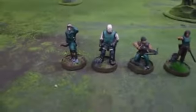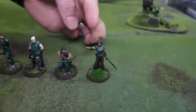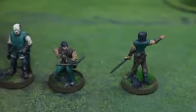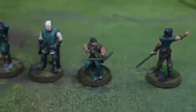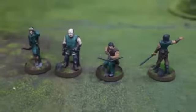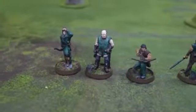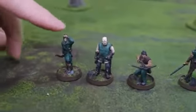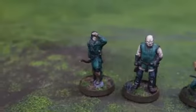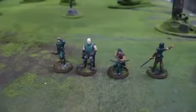These are the Black Rose Bandits — I painted and assembled them myself, on awesome Secret Weapon bases with added foliage. Starting on the far side is Black Rose herself, leader of the Free Band, with a scabbard and sword. Next to her is an Outlaw with a crossbow. The Black Rose Bandits have the best shooting in the game, which is why I built my list around them. Next is the Rustler with a whip that can entangle opponents, and on the far end is the Poacher with a longbow — the longest range so far.